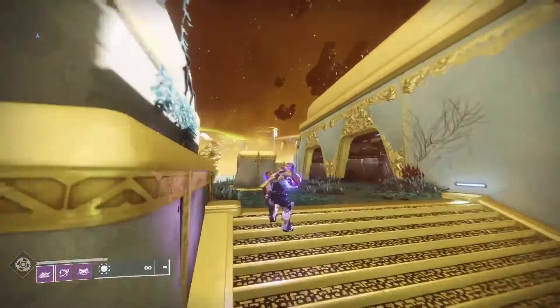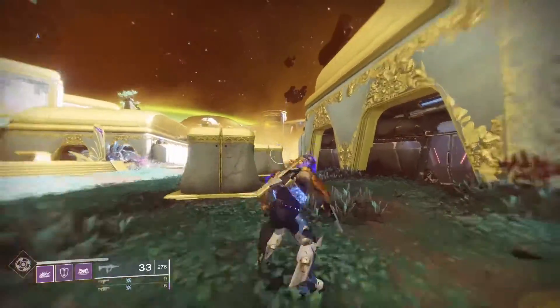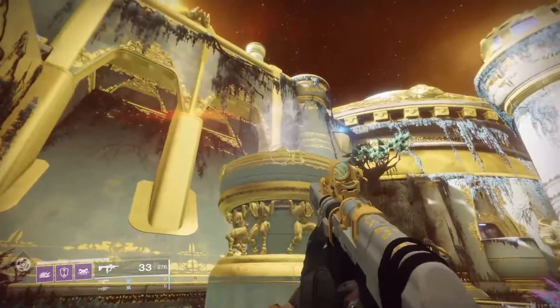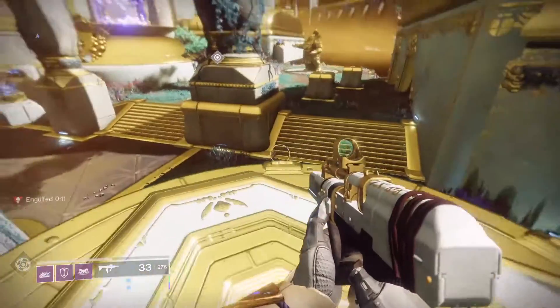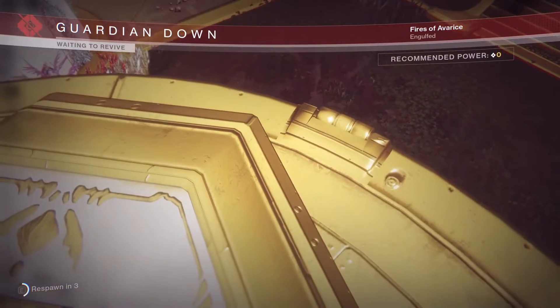The only way to make the plate rise is to stand on the plate. The problem with standing on the plate is there's that smoke on there and that smoke is poisonous. After a little while I'm going to die — you can see I'm engulfed on the bottom left and you just die.